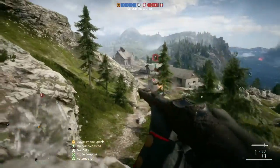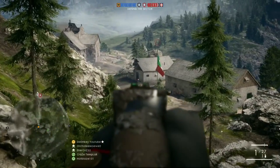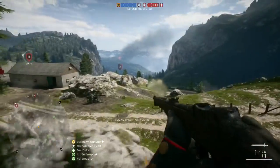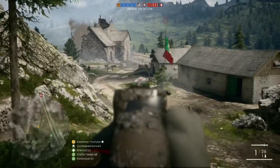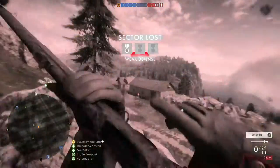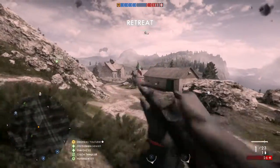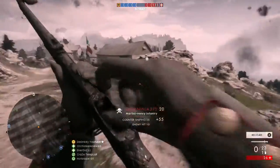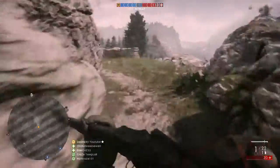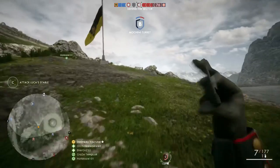I spent about 48 hours ranking up my scout class just to get the world's worst pistol - the Calibri. It does 4 damage. You can see me using it in the background. I've gotten kills with it - right now I'm 10, maybe 11 kills up with it, so that's pretty good for a gun that does 4 damage.